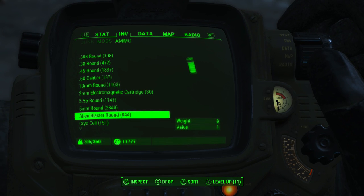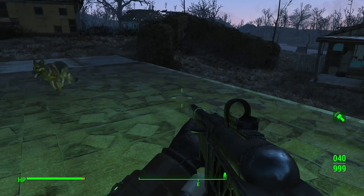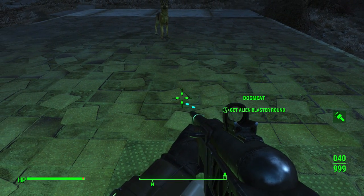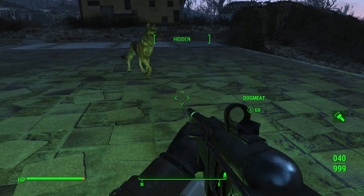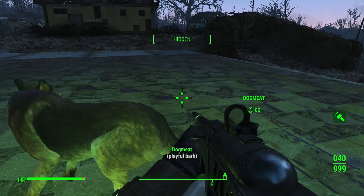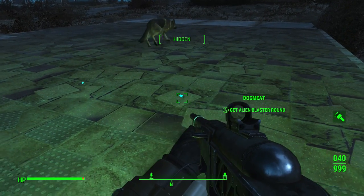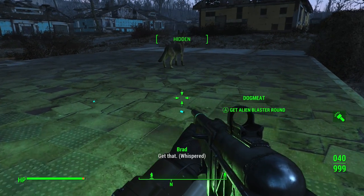To actually do the Dogmeat duplication glitch, it's a very simple concept. You're going to want to command your dog to go a few feet away from whatever item is on the ground that you're duplicating, and then command him to come and pick up the item. Once he gets close enough to the item that he stops walking towards it and stands still, wait about a second and then pick the item up yourself. If you time it correctly, his head goes down and picks up the item as well, and you will have both the item back in your inventory as well as he will come up to you and drop the item on the ground, so you will have double of the item.